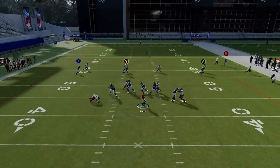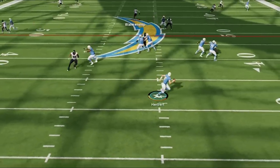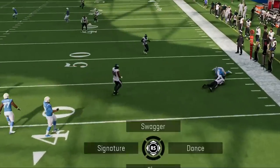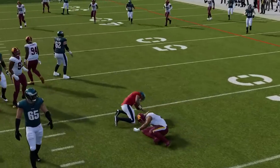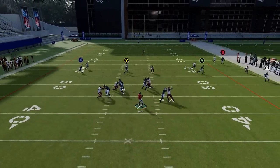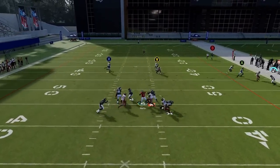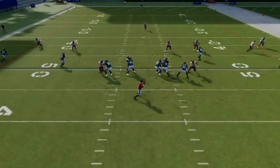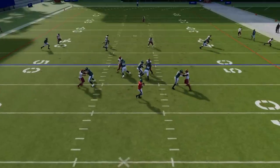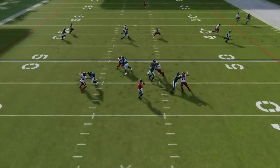Pocket presence is key to buying time in Madden 23, as there are several known penalties with moving too much in the pocket that will result in you getting pressured or sacked faster. The most well known is leaving the pocket entirely, as it will result in the edge rusher in that area getting instantly off their blocks to chase you down. A much lesser known penalty comes from moving too much in the pocket — making too many erratic movements too quickly will result in faster block sheds from defensive linemen. My suggestion is to go into practice mode and practice dropping back, as there's a technique to buying time even if you have less blockers than blitzers. All you have to do is slide away from pressure and reset the pocket, which you should be doing constantly throughout the entire play.